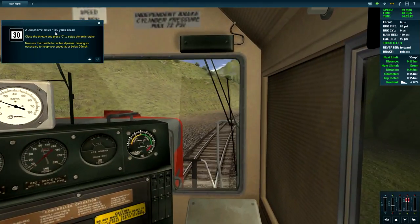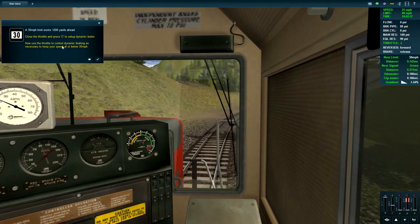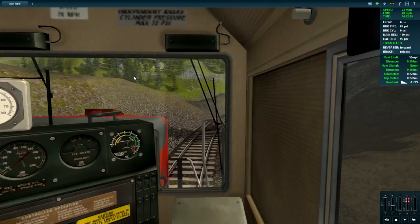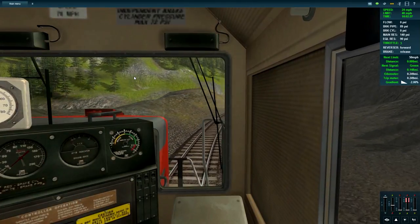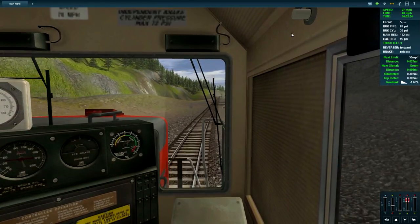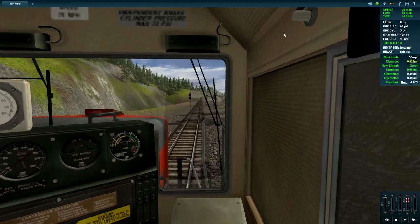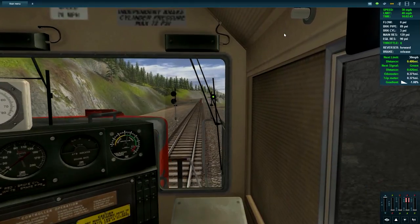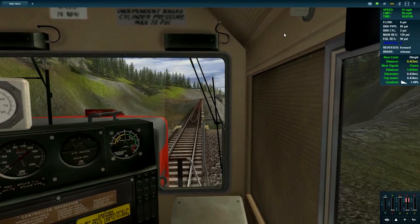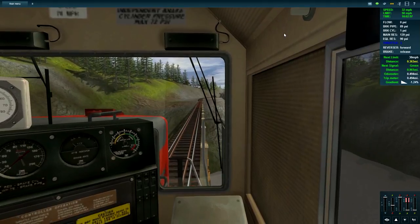A 30 mile per hour limit exists 1200 yards ahead. Close the throttle and press C to set up the dynamic brake, then use the throttle to control the dynamic braking as necessary to keep speed below 30 miles per hour. Oh gosh - that's the independent brake. Close the throttle - I'm an idiot though so I didn't read it properly. Then C to enable the dynamic brake and use it to keep speed just below 30.